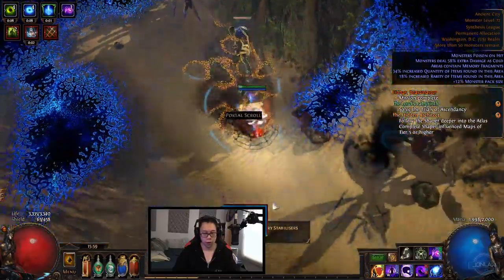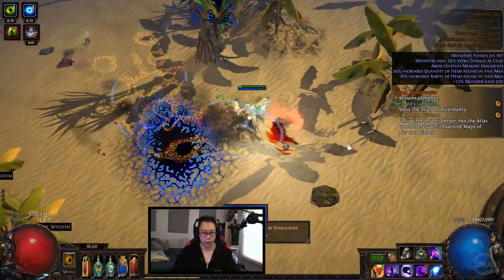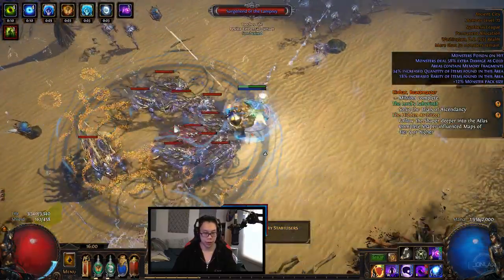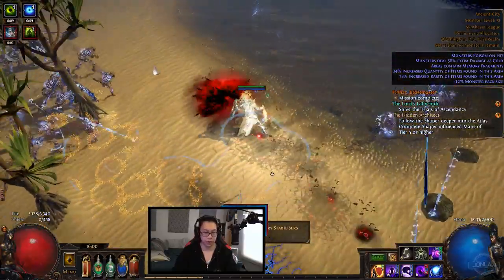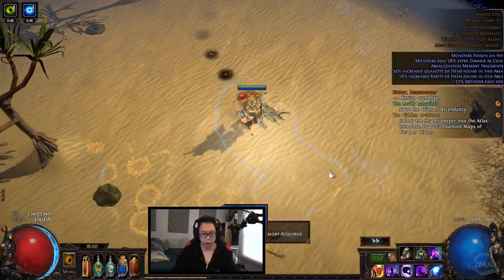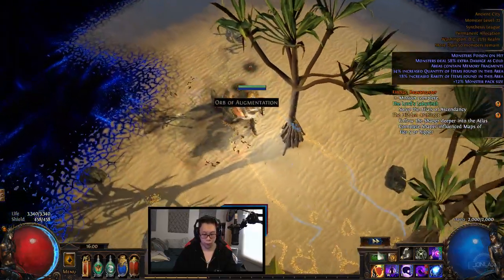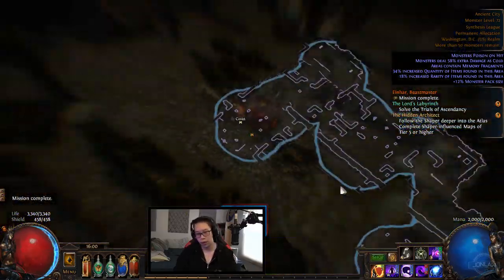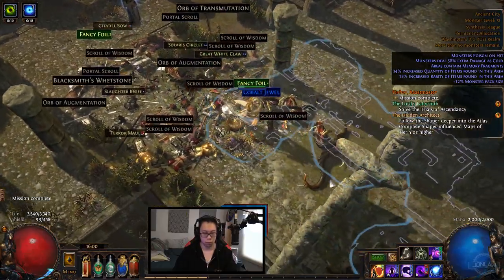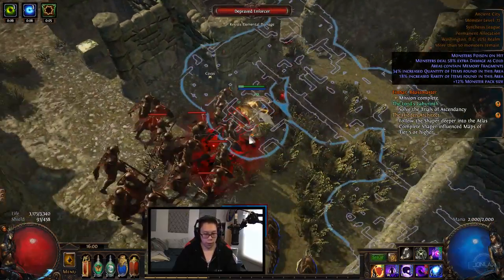Don't worry about picking up the loot on the ground during the fragment, because once you finish the stabilizer all the loot will drop on the ground anyway. Plus if you have a loot filter, it's great. What you do is go to the other stabilizers and click the button - there should be three on this one, it has up to four bridges. Your primary goal is to finish before you get overrun, and once you're done you can speed up the collapse and then kill everything.